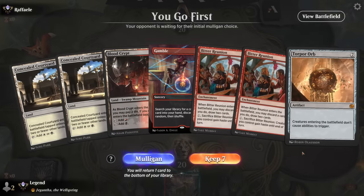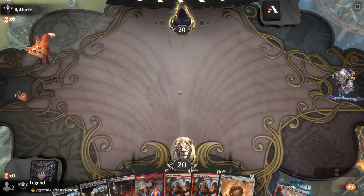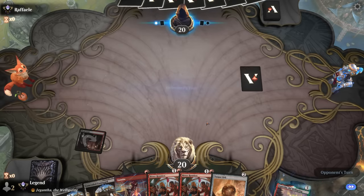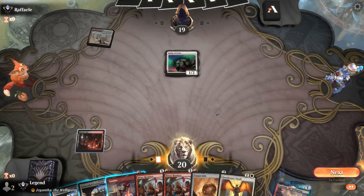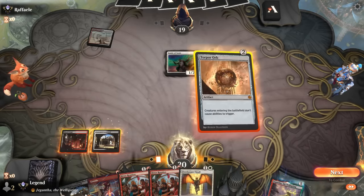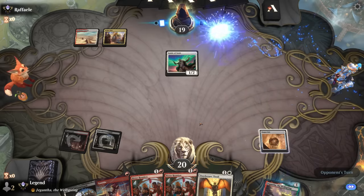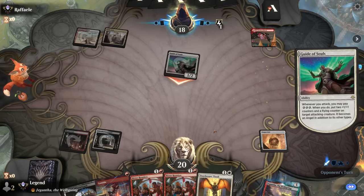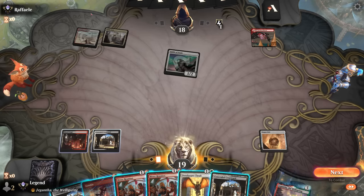Okay, we're on the play — we have Torpor Orb, Gamble to maybe find one of our Elder Giants, so this could work. I don't think I want to play Gamble on turn one since if we discard Torpor Orb I'm going to be very sad — we can hold it until after we deploy it. Opponent's on the Boros deck. Torpor Orb and Thrall are both going to be very effective — probably start with Torpor Orb since it's more reliable and they cannot take it out with a Galvanic Discharge. So no more energy from Guide of Souls, and Johnny doesn't make a token either.